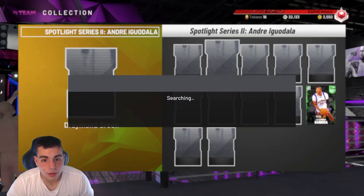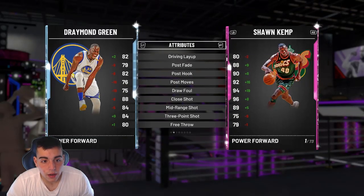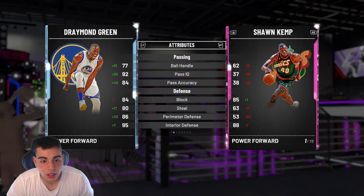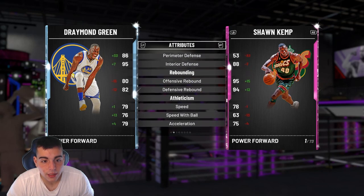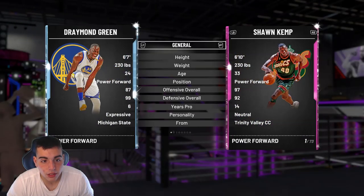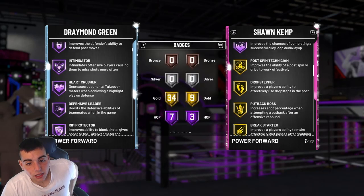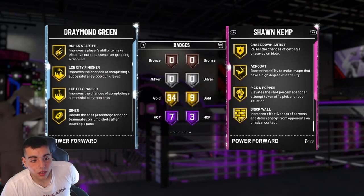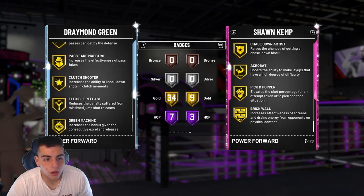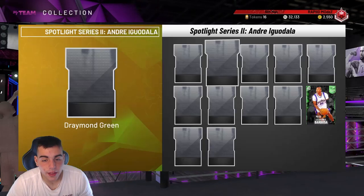Draymond Green — this is going to be an interesting card. Diamond Draymond. You already know his clamps. He has a great three, great post moves, great mid-range, decent dunk. Passing's amazing. Steal, perimeter D, block, interior — he's going to be a clamp defender. He's going to be the most ideal four in this game. He could even play center. He has a ton of badges. He got Brickwall. Does he have Quick Draw? He has Quick Draw — that's crazy. No way he has Quick Draw. Catch and shoot too. They gave Draymond Green Quick Draw — that is crazy.